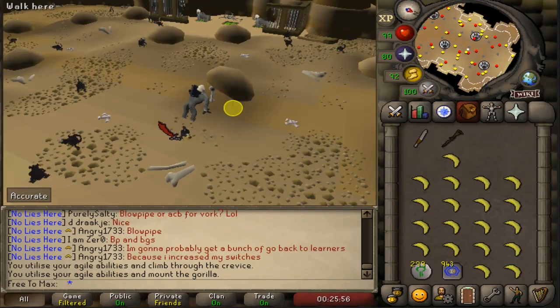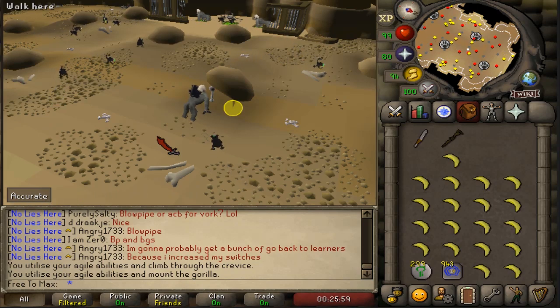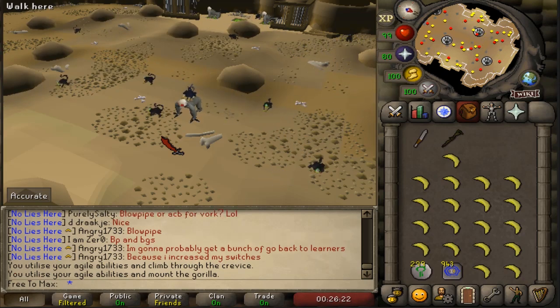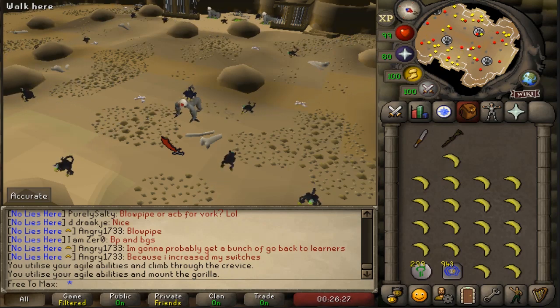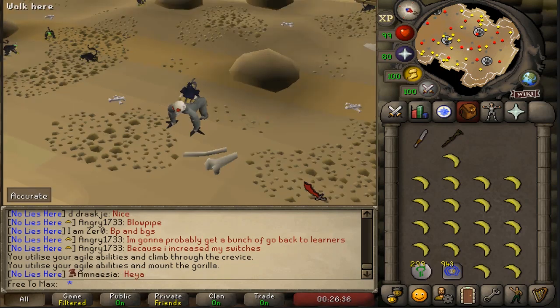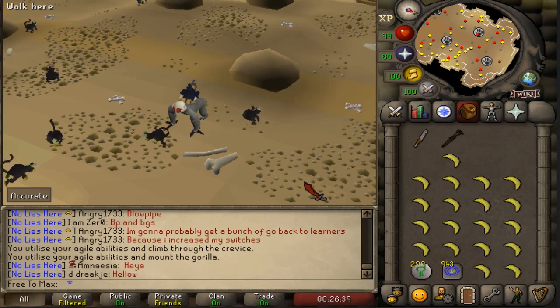The XP per hour from my testing: at around level 60, you'll average close to 60K per hour. Getting up to 70, it gets closer to 75K. At 80, you'll be around 85 to 90K. And at 99, you can get as high as 120K XP per hour, which is not a ton considering what black chinchompas can do. But since it is AFK XP, you can't really scoff at it — it's pretty nice.